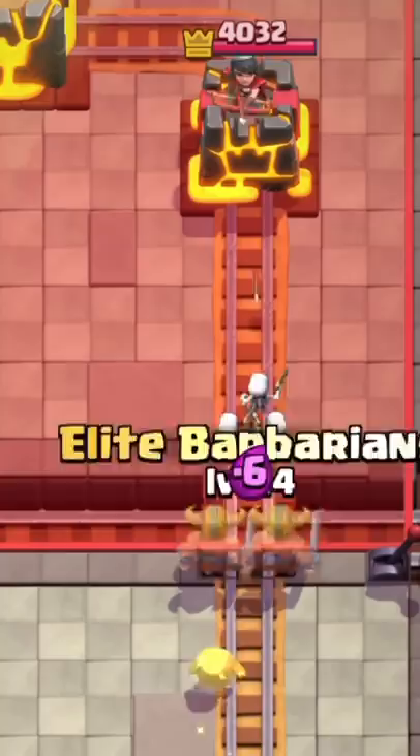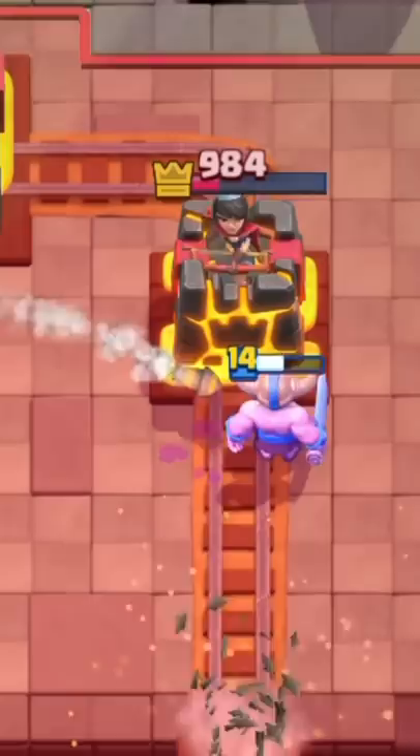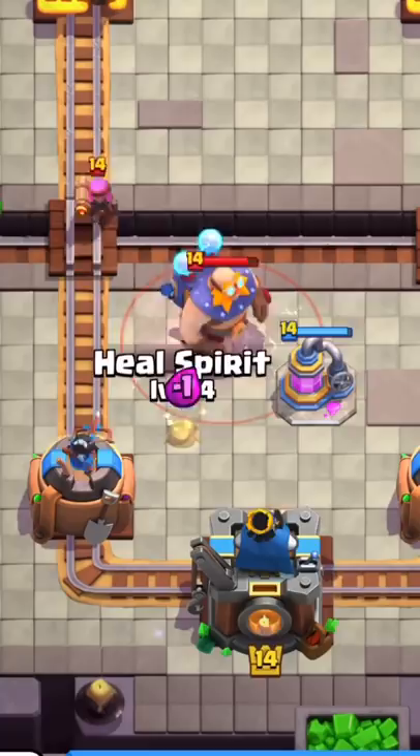That tower is getting shredded to pieces. I love elite barbarians. Elixir collector is so useful — it can fully counter daddy electro giant. Let's use the heal spirit to get king tower activation with a firecracker.